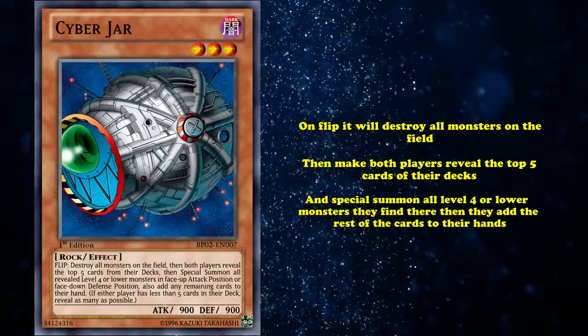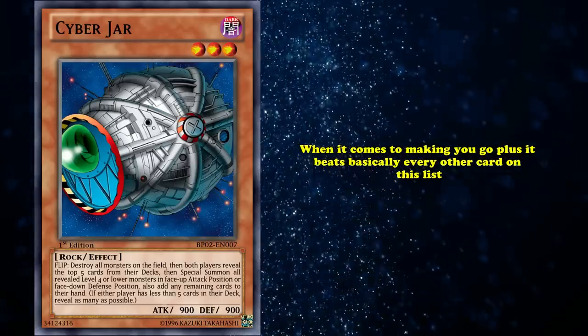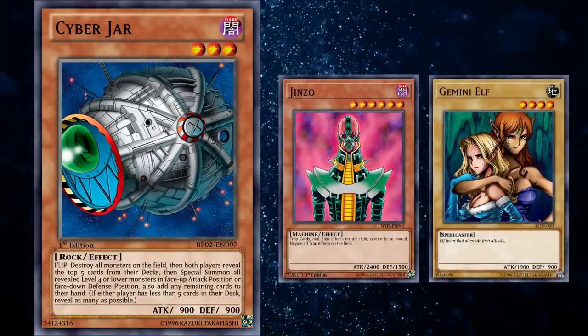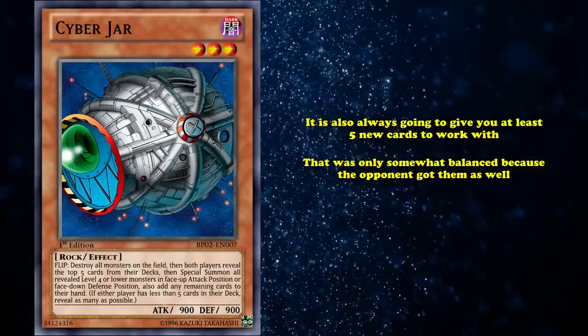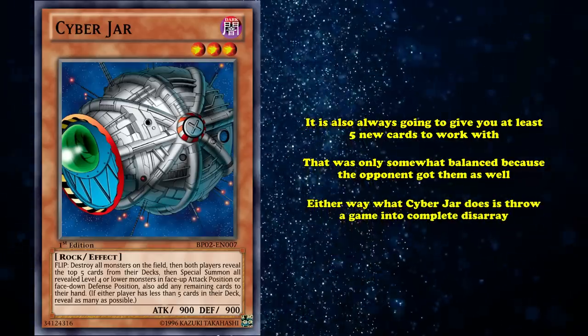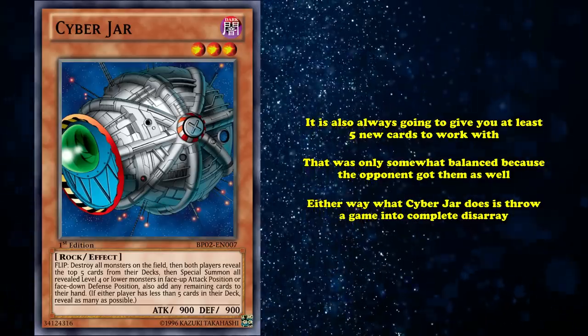Cyberjar might be a really old monster, but when it comes to making you go plus, it beats basically every other card on this list. Not only does it have the potential to clear an opponent's full board of monsters, it's always going to give you at least 5 new cards to work with, and that was only somewhat balanced because your opponent got them as well. What Cyberjar does is throw a game into complete disarray, as each player gets an infusion of card advantage to clutter up the match.